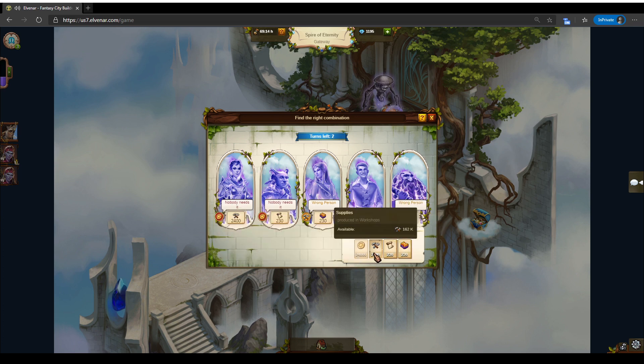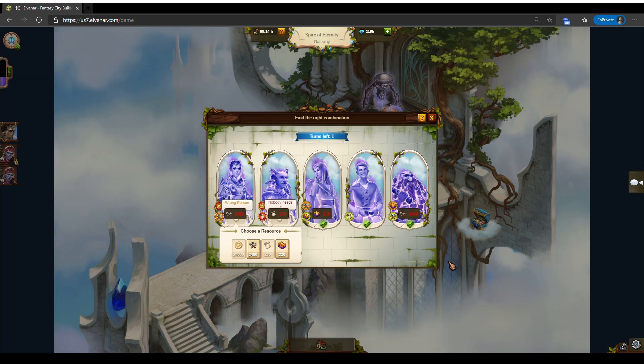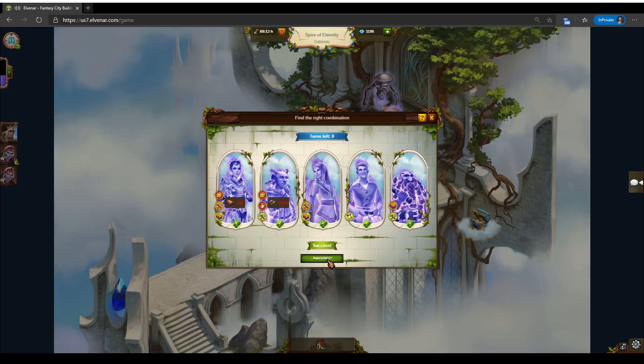We go with supplies. So what do we have here — two goods left, two slots available, and we know this one is our own person, so supplies go here. What else is here? We know it's either supplies or silk, and supplies cannot be here because we already tried that — so that would be silk. Boom, boom, done.